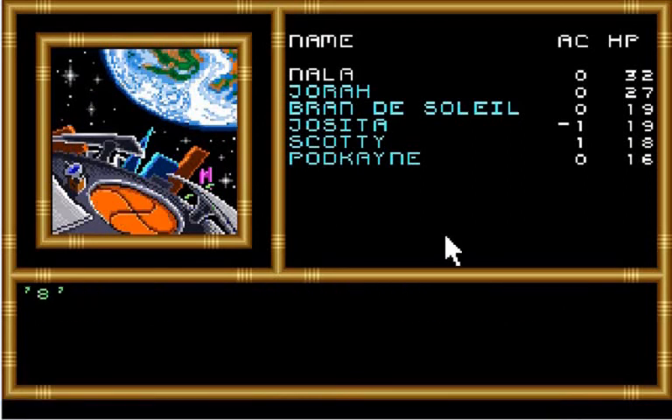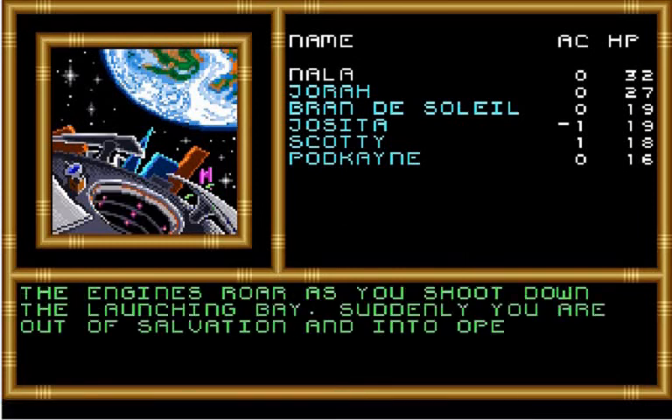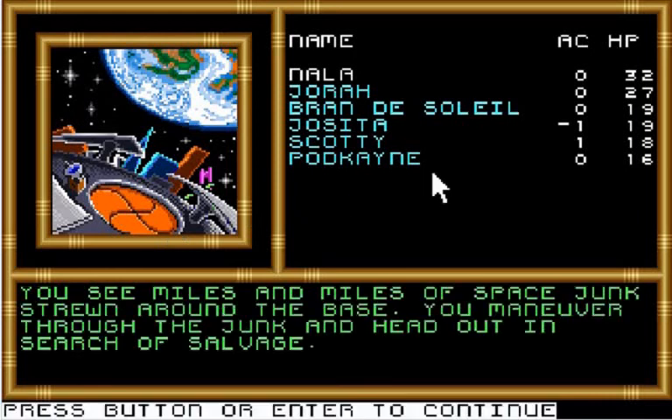Ten, nine, eight, seven, six, five, four, three, two, one, launch! The engines roar as you shoot down the launching bay. Suddenly you are out of Salvation and into open space. There's a launching bay. You see miles and miles of space junk strewn around the base — it probably helps keep it concealed. You maneuver through the junk and head out in search of salvage.